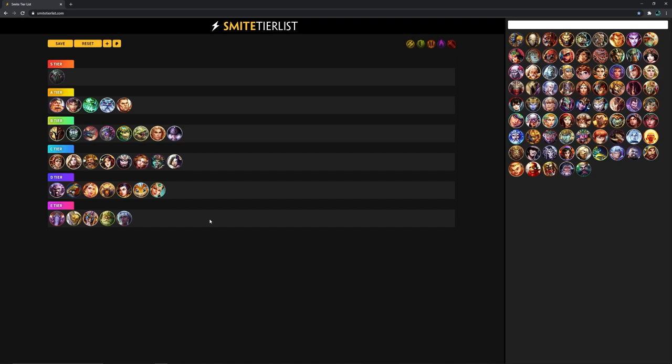But again, if you guys really want to climb, you've got to pick these high aggressive characters. Utility and healing is great, but at low ELO you're just not going to have teammates that take advantage of the healing and utility. Gods like Hercules, Bacchus, and Ymir are the way to go. If you really want to climb, just S tier, A tier, and B tier — spam those characters, play them, and you will see success in your gameplay. You'll climb and get out of those low ELO levels — bronze, silver, and gold.